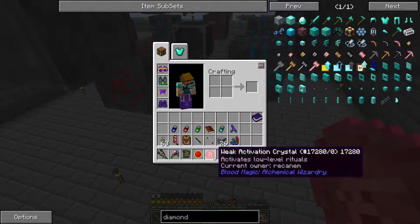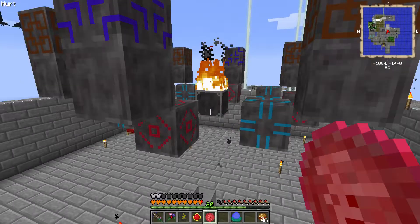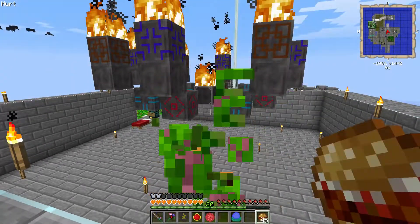Did that activate? Okay, now I should be able to activate it. And now it starts throwing lightning everywhere. And we should get a bound sword.